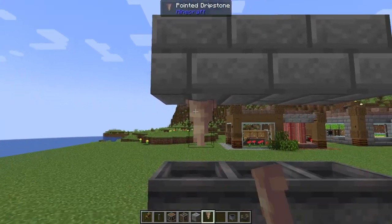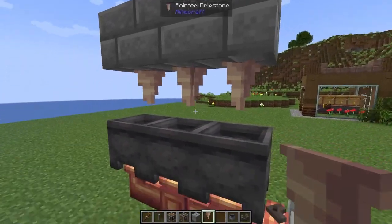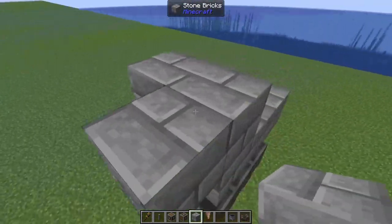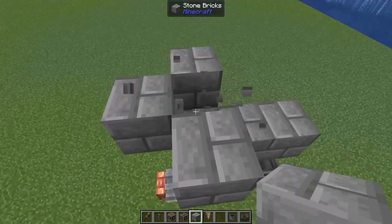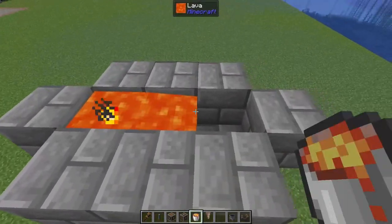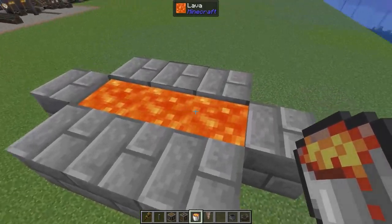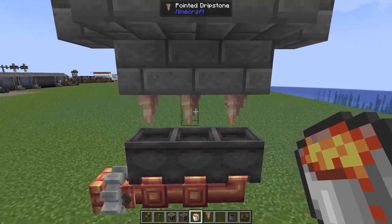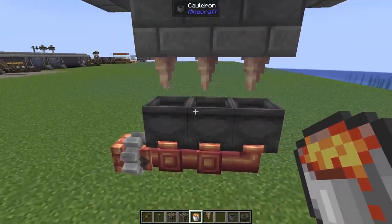On the underside of our blocks we're going to add in three pointed dripstone. Moving up again we're going to add in another temporary block and surround that with some permanent building blocks, then remove the temporary one. We just need to make a little holder for our lava. These do need to be lava sources because flowing lava will not allow us to duplicate any lava. Three lava sources — that is all we're going to need.